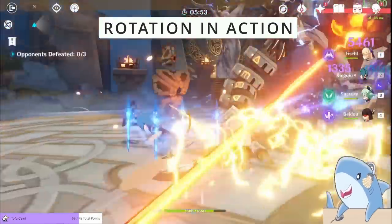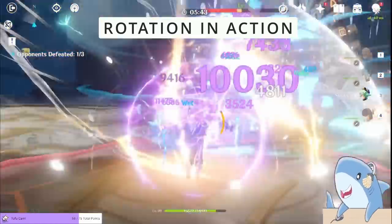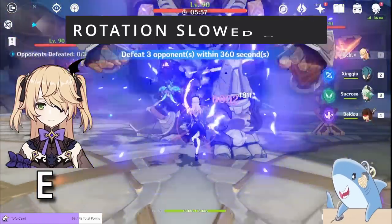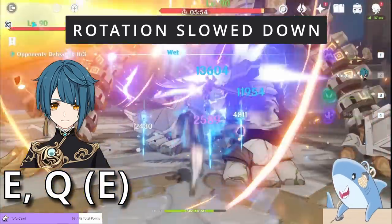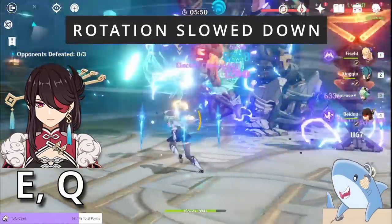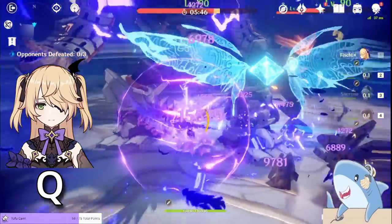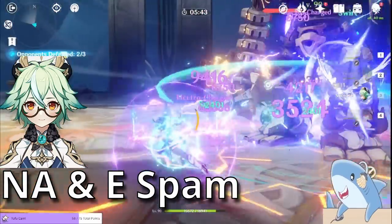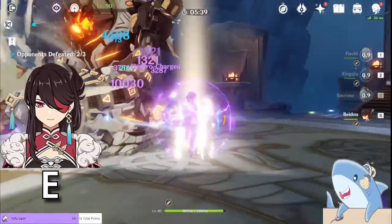Let me break down why we're doing what we're doing at each phase. We start with Fischl's skill first because Oz lasts a while and you can deal some good damage while going through the rest of the rotation. We use Xingqiu's skill and then burst to catch the Hydro particles on Xingqiu before he switches out. If you have a Sacrificial Sword, you can do skill, burst, then skill again for more damage with his elemental skill, especially at Constellation 4 or higher. His burst will apply the longest lasting off-field Hydro damage, perfect for the Electrocharged reaction. Next we do Sucrose's skill, normal attack, burst, then normal attack once again. This groups enemies, applies Anemo for the Swirl reaction, and gives you the elemental mastery buff, the Viridescent buff, and enemy grouping. Then use Beidou's skill and burst. Try to get a perfect parry on her skill — it deals a lot more damage and gives more energy particles. It takes some practice, but it is worth it.